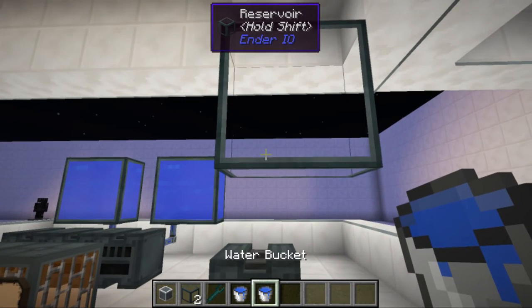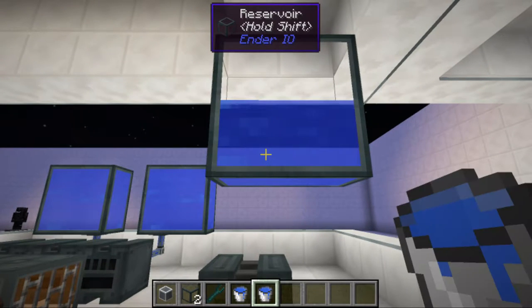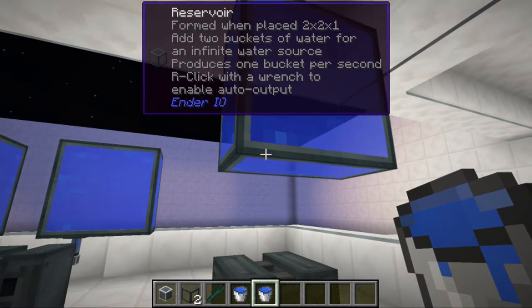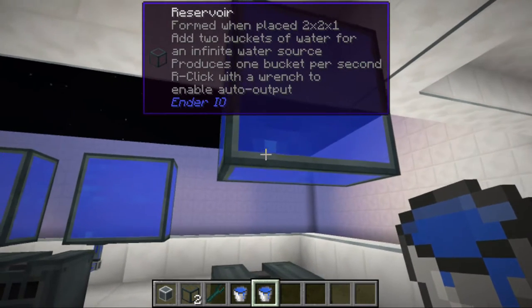Once you've got it up, you're going to take a bucket of water — you just need two buckets of water. One and two, it will fill up and then it will be infinite forever. This is what's special about the reservoir: place it two by two by one, add two buckets, and you get an infinite water source.